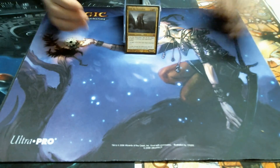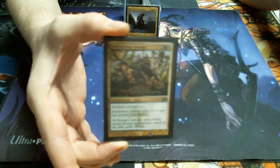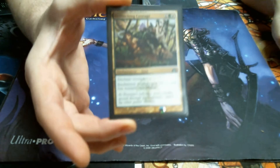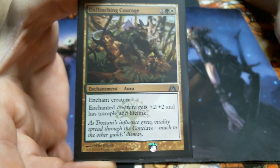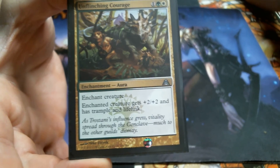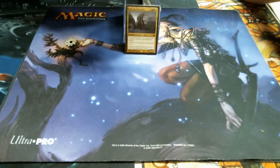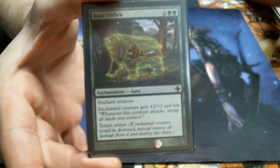Let's talk enchantments. We have Unflinching Courage — I know some of you remember Armadillo Cloak. This virtually has the same text on it. We also got Bear Umbra, because nothing's cooler than when you attack and get to untap all your lands. That's pretty sweet. I hear that Protection from Creatures is pretty good — plus one, plus one, and can't be blocked. Awesome.